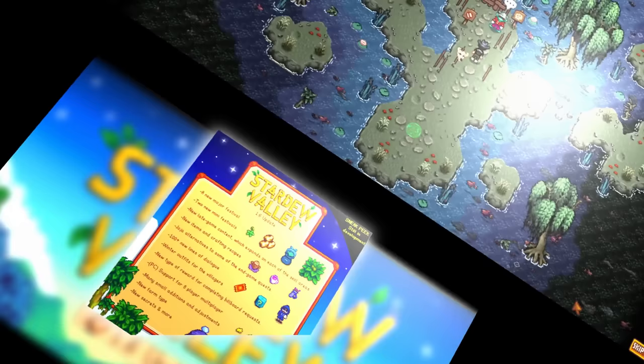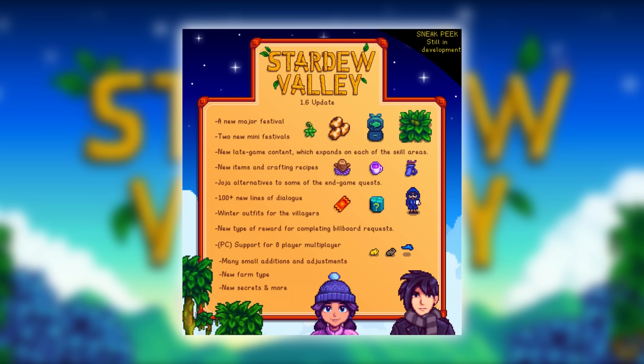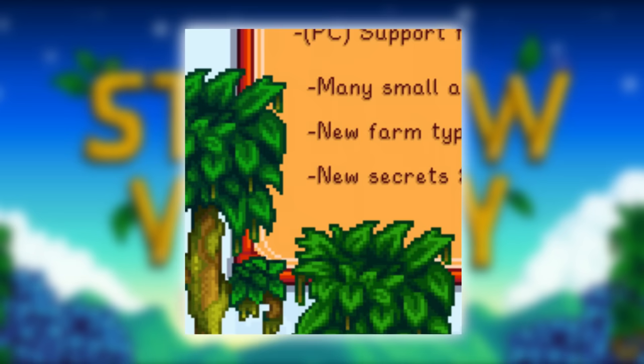Let's go back to last year and start with the first ever screenshot we got regarding the 1.6 update. The first thing I want to point out — the main part of my theory — are the brand new trees. In the bottom left of this screenshot, randomly out of nowhere, we have a new type of tree. We've never seen a tree like this in Stardew Valley. It looks very tall — this is just the top half of it, we can't even see the trunk. And straight away I saw some moss and some kind of vines on this tree.